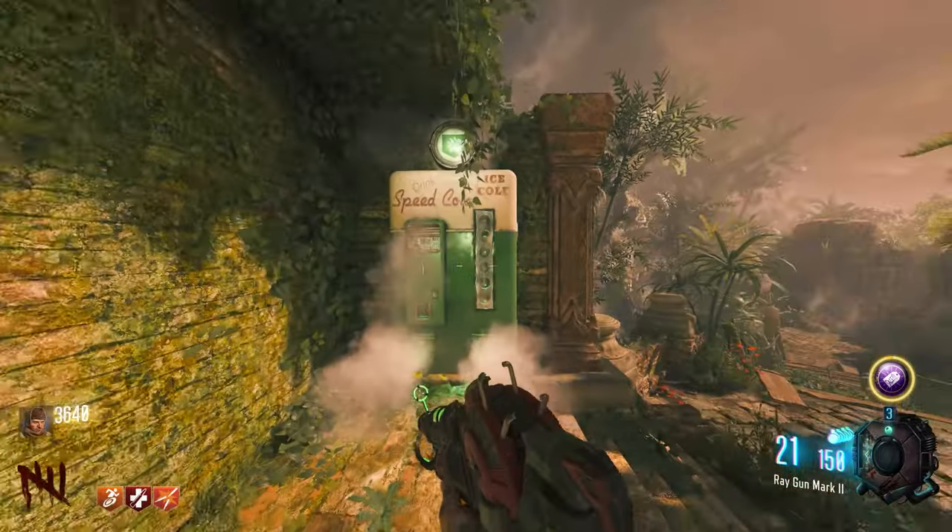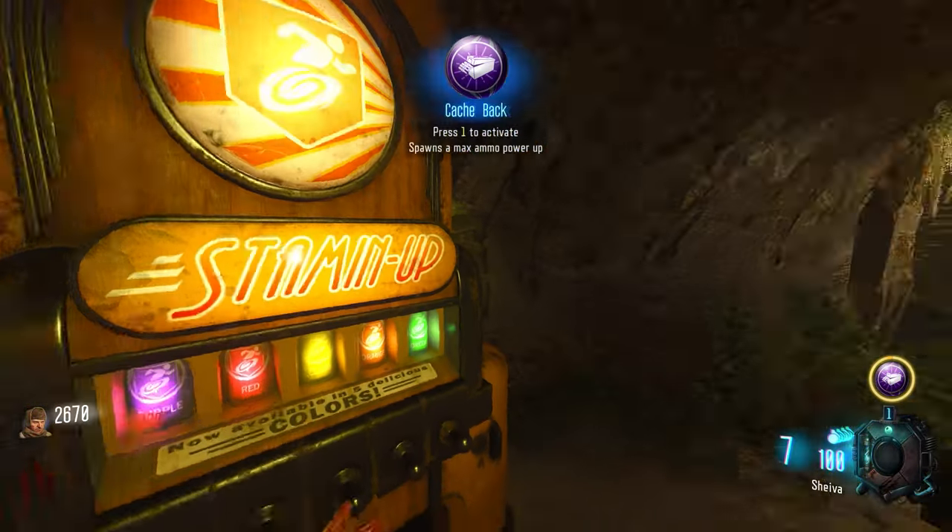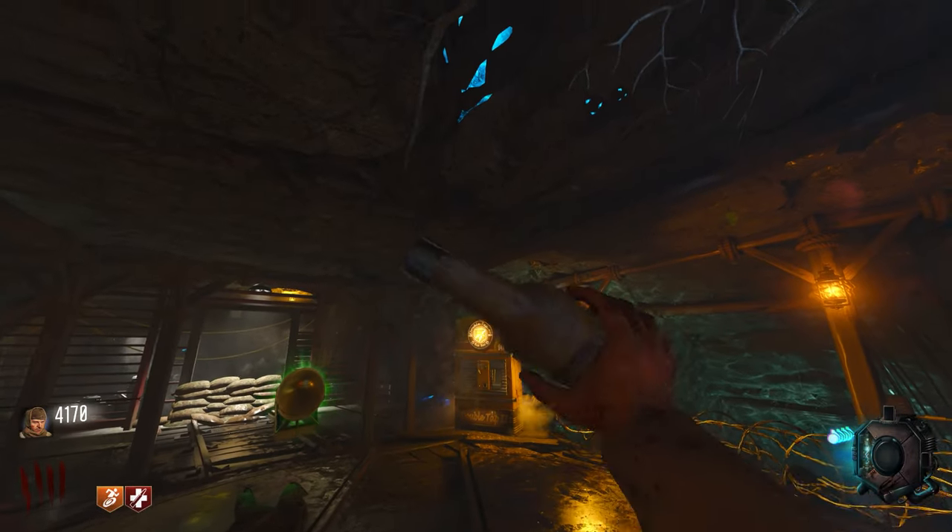The perks I would recommend picking up are Juggernog and Speed Cola, which alternate between the mud trap area and below the mine cart every game, and Stamina Up and Double Tap 2, which can both alternate in the lower levels and in the caves.